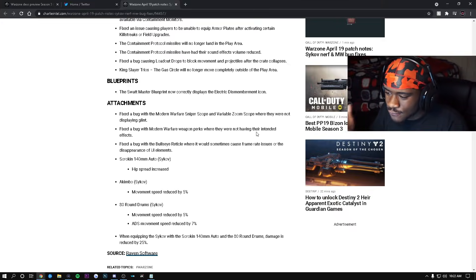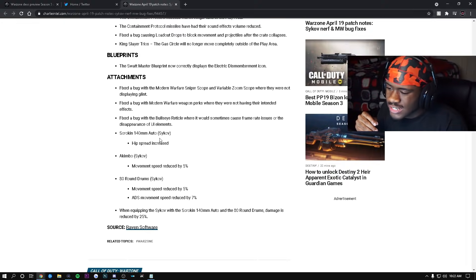They fixed a bug with Modern Warfare weapon perks where they were not having their intended effects. For people rocking the Modern Warfare MP5, the Sleight of Hand perk was not working properly — happy they fixed that. They also fixed a bug with the Bullseye reticle where it would sometimes cause frame rate issues or disappearing UI elements — huge W.